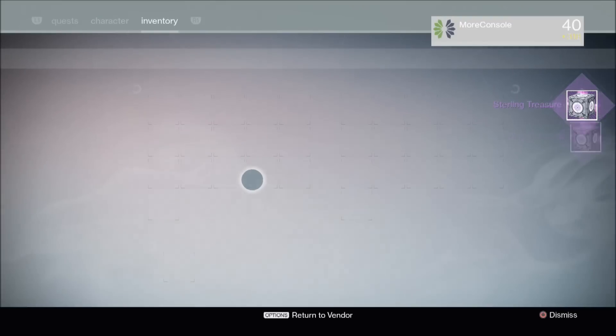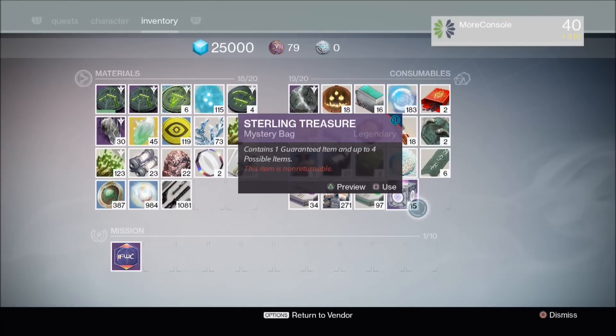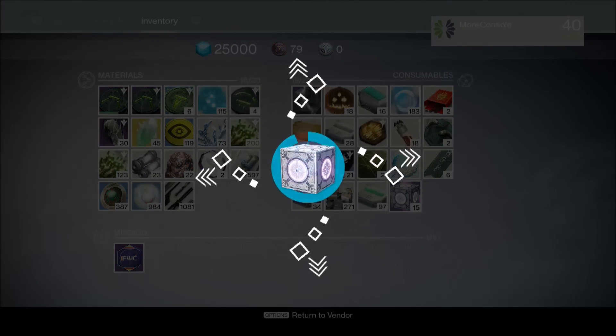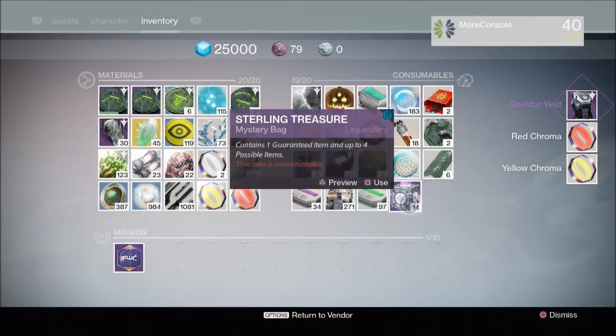We've got a lot to get through. You'll find the sterling packages here and you simply press the square button to use them. It's got a cool opening animation. Boom — the first thing I get is a Spectre vest with red chroma and yellow chroma. That's pretty cool.